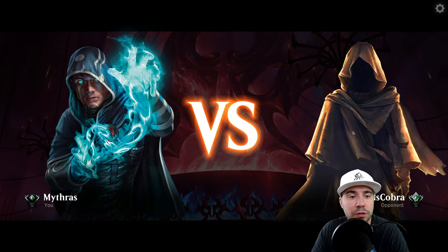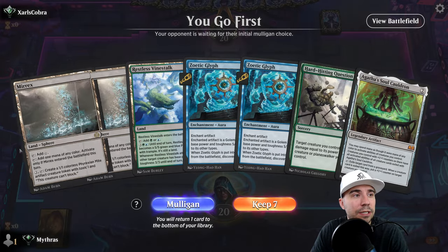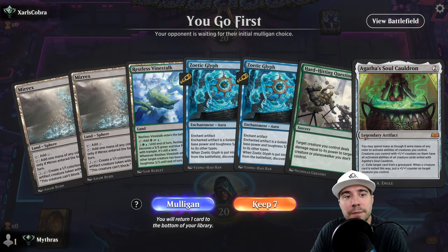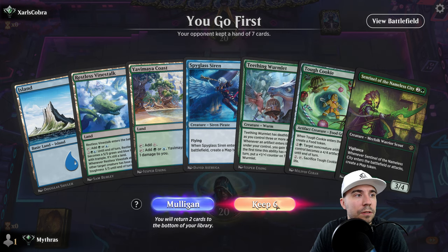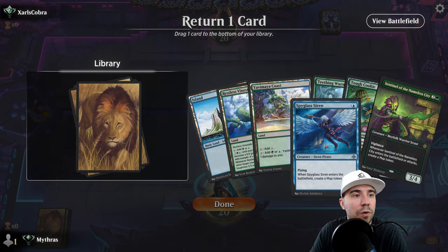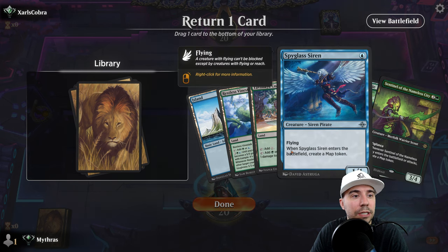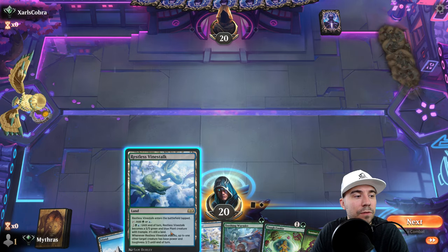Looking at the opening hand — we have Zarls Cobra, which I like somewhat, but we don't have a one-drop, which can be problematic. We do have Agatha's, which is nice for activating mana abilities with +1/+1 counters. I'm going to mulligan though because I want Wormlet. We'll keep six. I'll drop this — but when it enters we get that Map token, which is nice. I do want that at three.